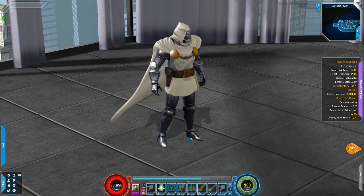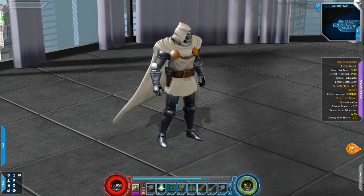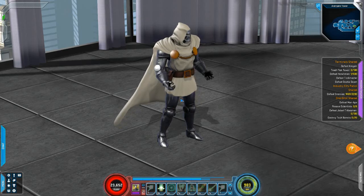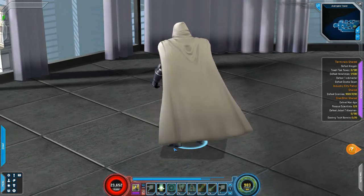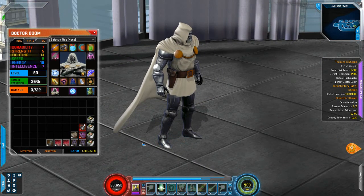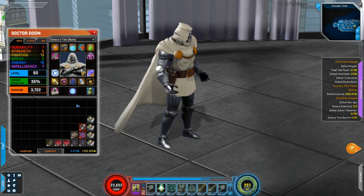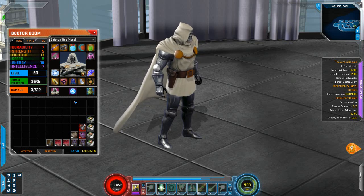Hi folks, this is your host ID Jester back in Marvel Heroes once again. We're getting these heroes wound down — we're doing all 53 of them. I believe this is number 50, so I think we have three left. We are looking at Dr. Doom, and he is pretty well set up.